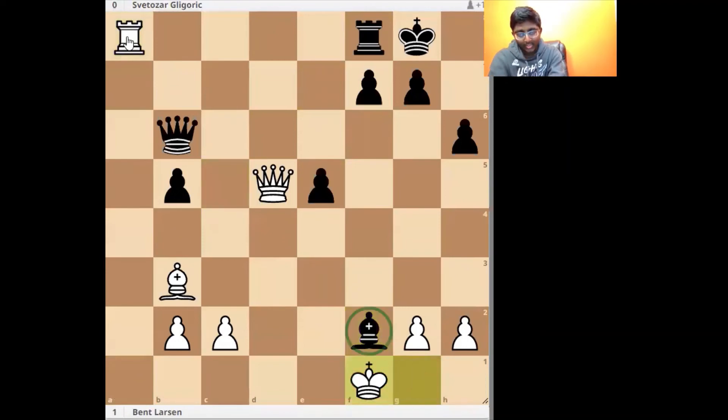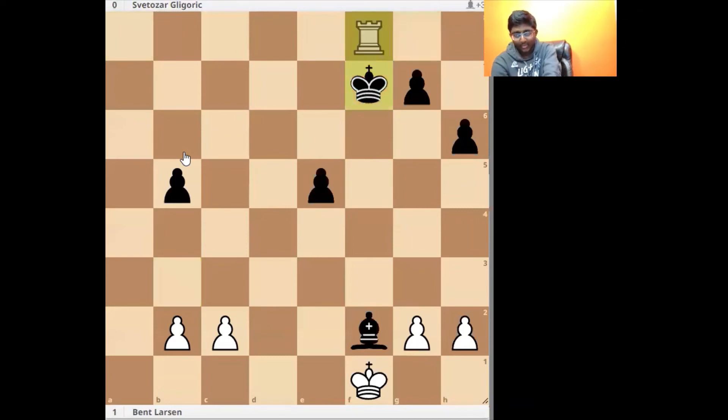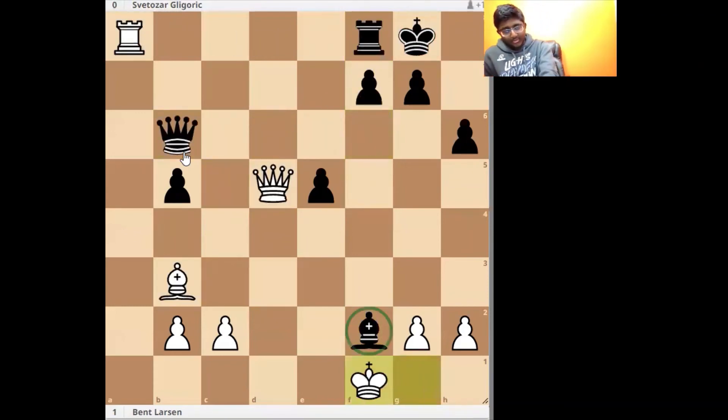Here King f1 is an important move, because after Queen f6, white has a good tactical resource. You can pause your video and try to figure out what Bent Larsen played. Bent Larsen played Queen takes f7, Queen takes f7, Bishop f7 — the rook can't take because the rook is pinned to the king. King takes f7, Rook f8, King f8, and King f2 — which is the point of playing King f1 here, just to add in this bishop on f2.